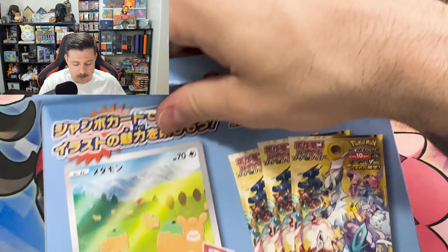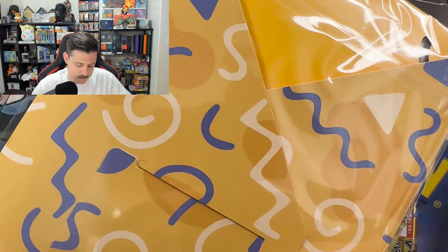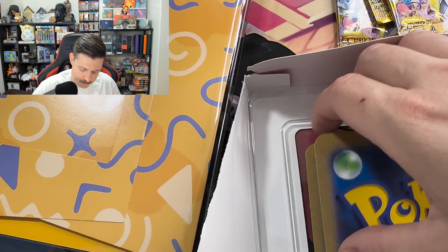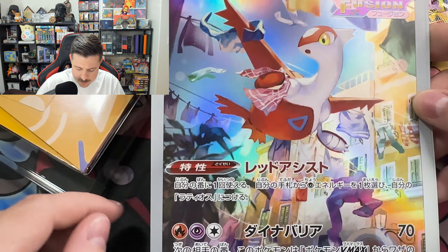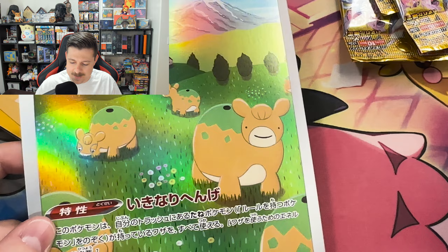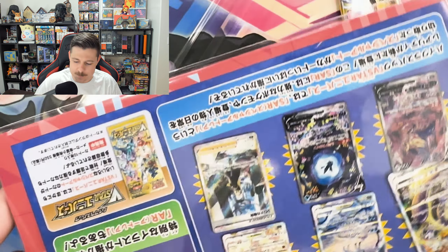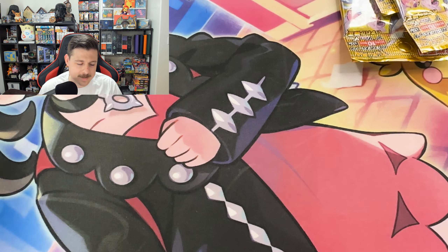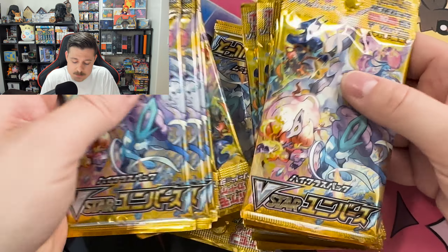Let me open the other packs — I'll probably just edit out opening the other two, and then we'll go through all 12 packs. A Latias and — oh, the Ditto. Nice. These are way better than the U.S. jumbo cards, way better. It looks like we have our two — that's going to be the Latias, and then that'll be the Ditto one. These are way better than the English ones. Alright, let me open the other packs and I'll be right back. Everything's been opened. The extra jumbo cards were the same for both sets — a little disappointing, but they're both super cool.